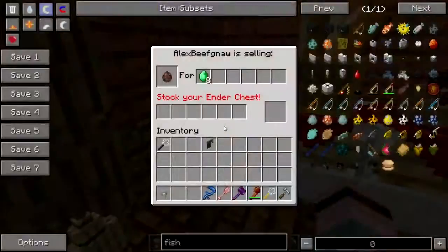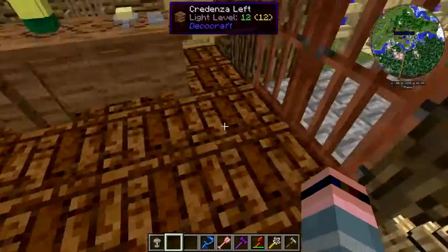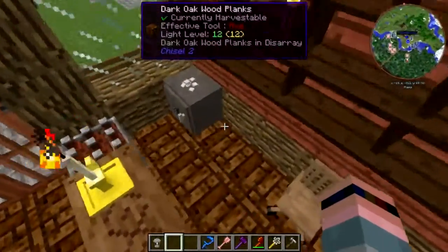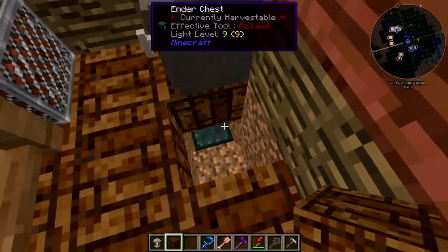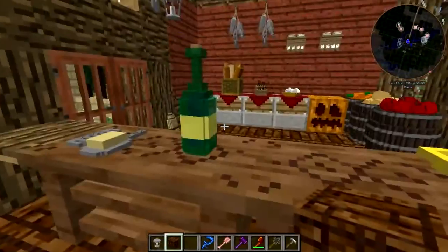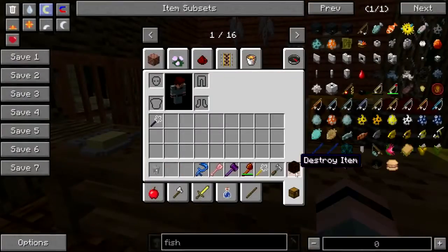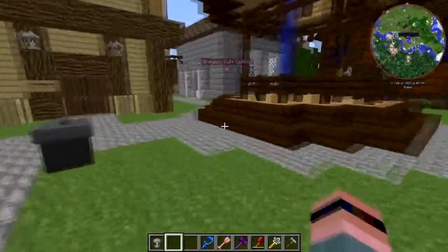I figured out how the markets work — 'stock your ender chest,' it's exactly what it says. I have the ender chest stashed down there and it's got villager eggs in it, so villager eggs are now for sale for the low price of eight emeralds. I got the fish signed up, all right.